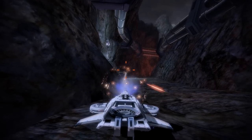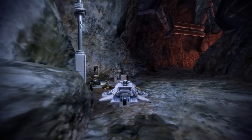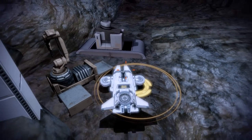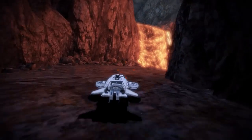And again, even though we are only going toe-to-toe with one single turret, staying in cover and letting the Hammerhead's rockets find the target is the best course of action — otherwise we might get destroyed pretty quickly. Once the turret is down, we can move closer and collect another iridium deposit before we then continue down the path.